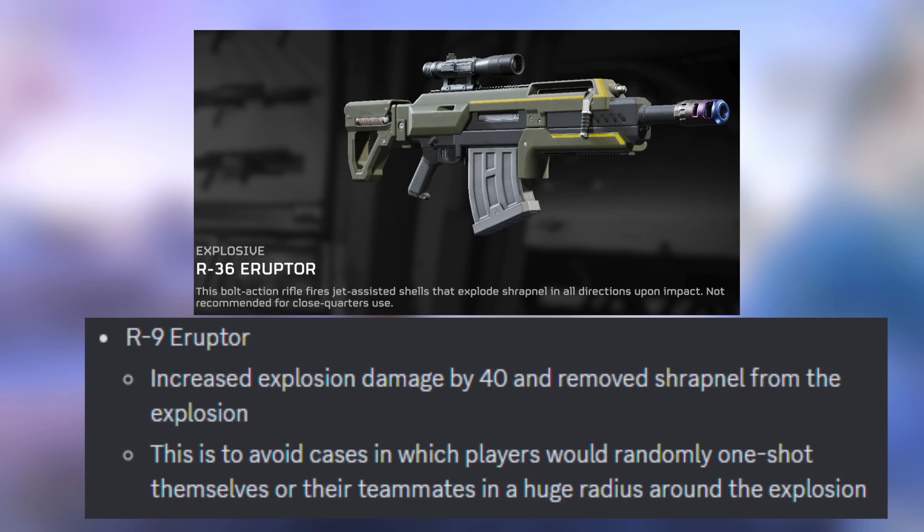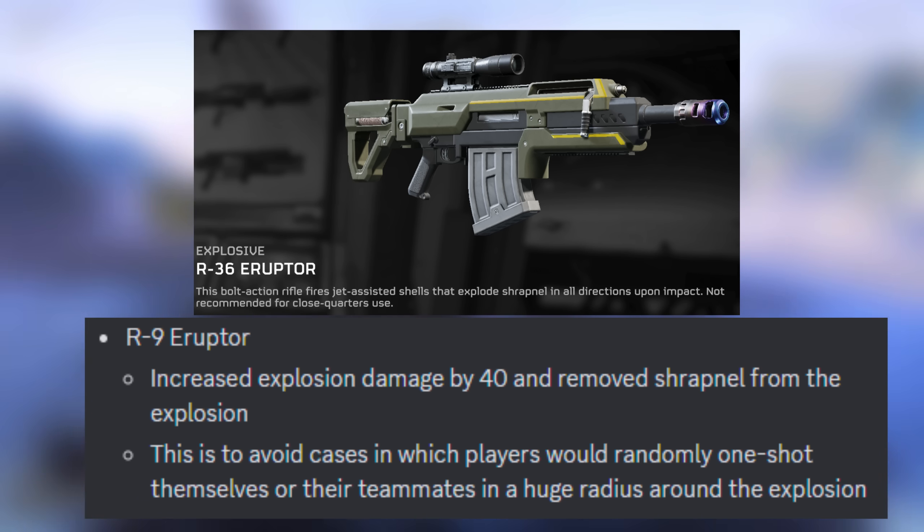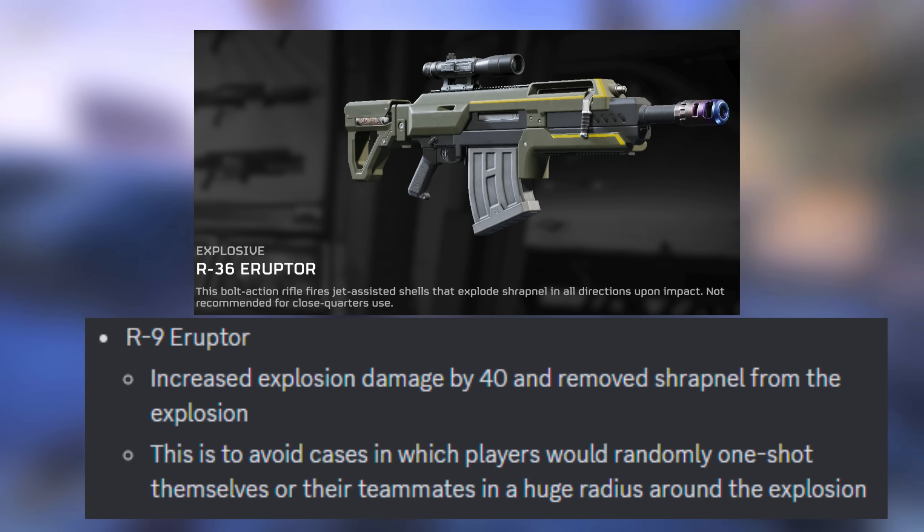First off, the R-36 Eruptor received a change — it's got its explosion damage increased by 40 and shrapnel removed from the explosion.